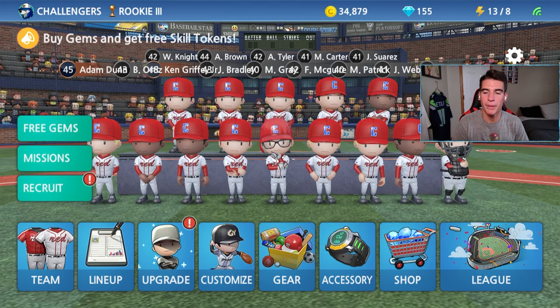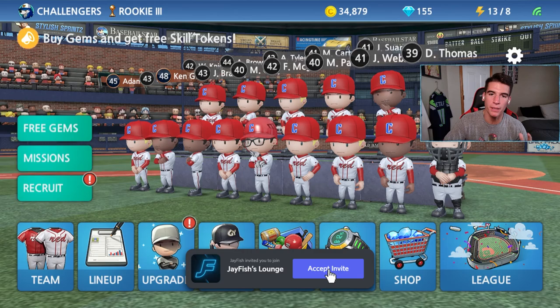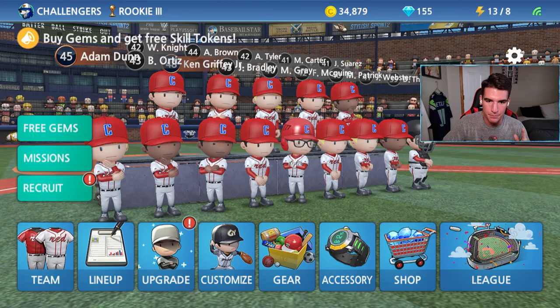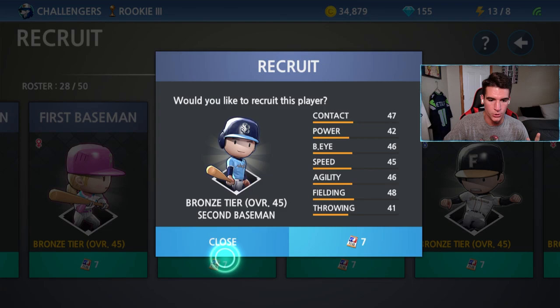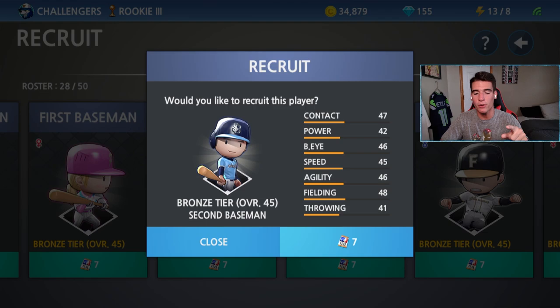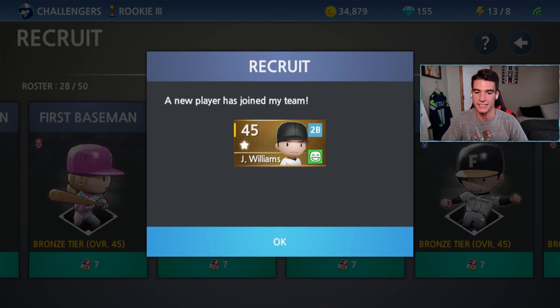All right guys, so we are finally back with some more Baseball Nine. It has been a little while — I have not played this game in over two weeks because I was in LA for the All-Star weekend, which was an awesome time. In this video we are going to be recruiting a new player and we're going to go with a second baseman. A lot of you guys are saying go right field, shortstop, or second base. I think second base is our most needed position right now because Patrick is not great, even though he's done well recently. So we're going to go second baseman and let's see what we're working with in terms of stats. Get rid of Patrick — you guys know I'm not a big fan of him — lower power but decent speed. And we're going to be making him Jackie Robinson, the legend. I'm a huge Dodgers fan, he played for the Brooklyn Dodgers. So now we're going to have to edit it from Jay Williams to Jackie Robinson, so I'll catch you guys after that.